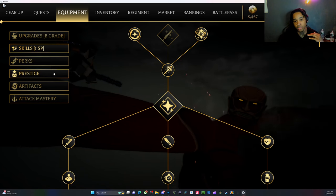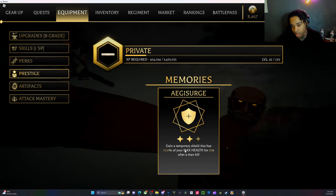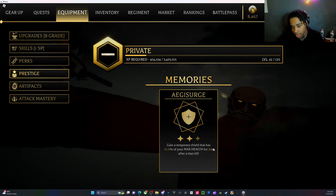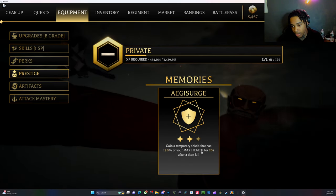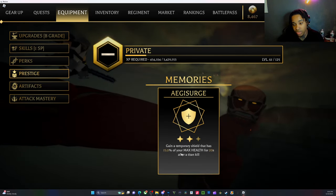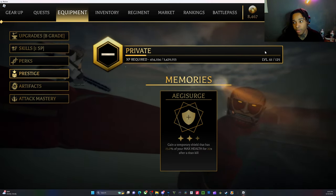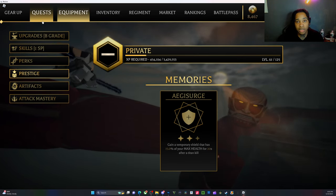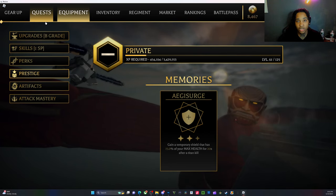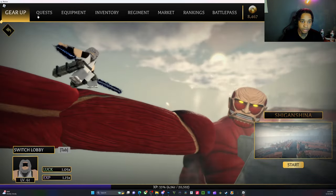If you want to go past five to six perks, you can prestige. When you prestige you get prestige perks. This one right here gives you a temporary shield that's 15% of your max health for 20 seconds after a titan kill. You get extra perks like that for every time you prestige, up to three prestige perks total — so you'd have roughly around nine perks in total once you hit max prestige.